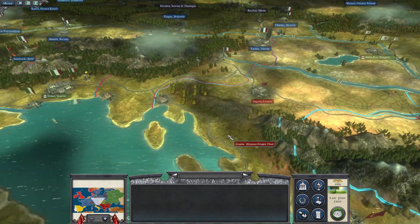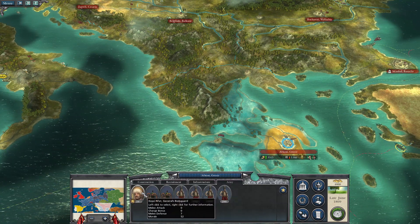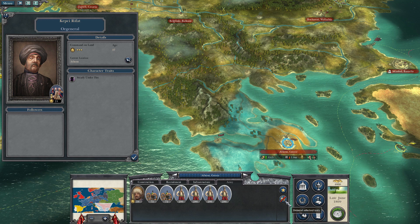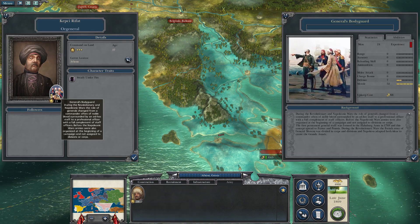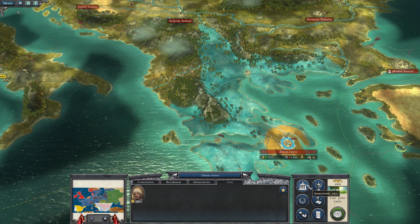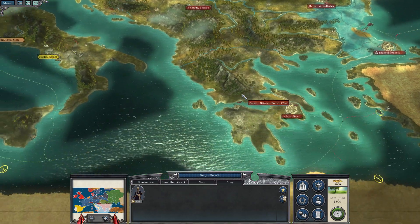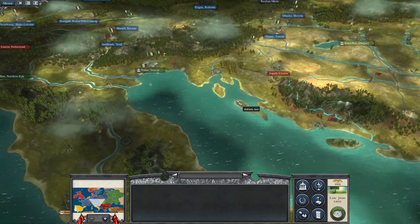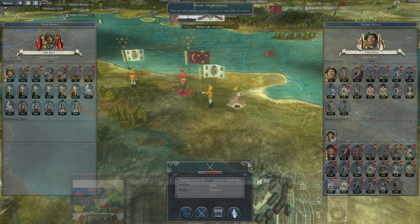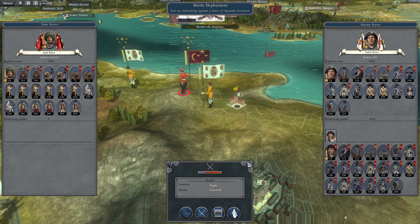With all of this said, we're going to end turn. I'm actually going to delete some units — it won't save us a lot of money but it might save us a little bit. Let's go ahead and end turn and see where exactly our enemies decide to attack us. As per usual, my predictions kind of fly out the window. Neither the French nor the Russians attacked me — the Russians retreated away, and I missed what the French did.